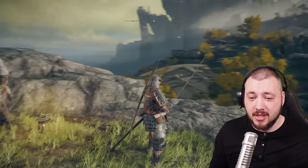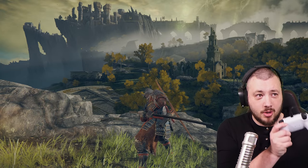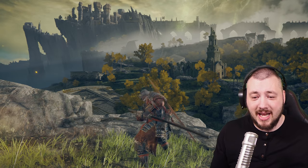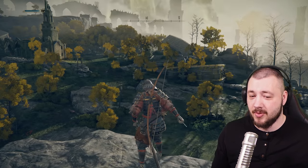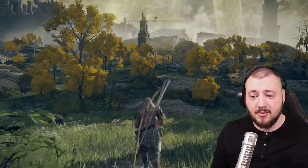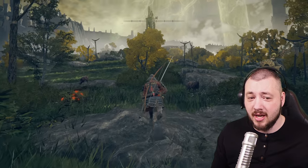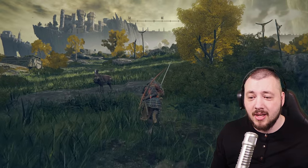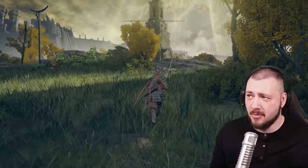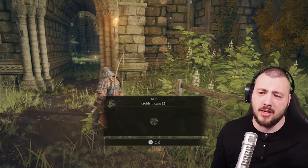The cool thing is you have the Uchigatana, which has the sheath/unsheath ability. Press your charge button — in my case L2 — then press a heavy attack to do an overhead swing. It costs a little bit of mana, but if you do this overhead swing two or three times (four times on really big enemies), you actually stagger them and can do an execute attack or backstab.